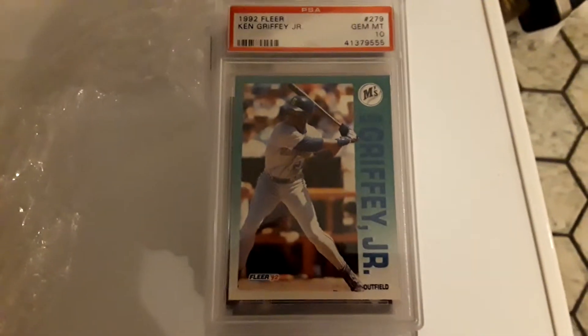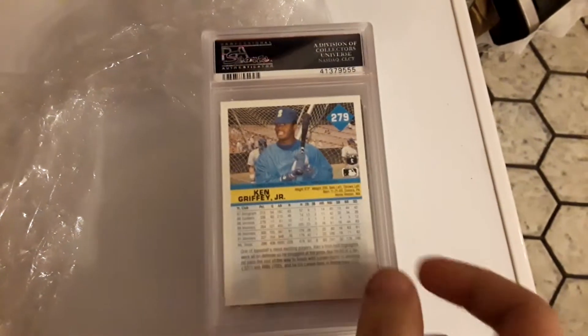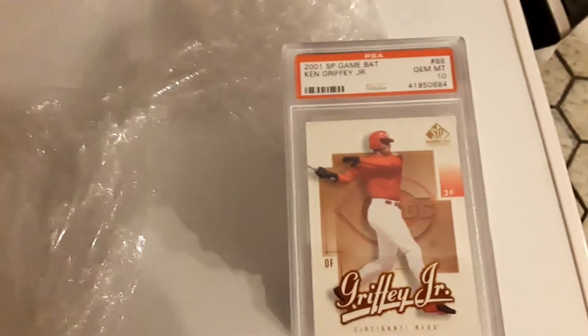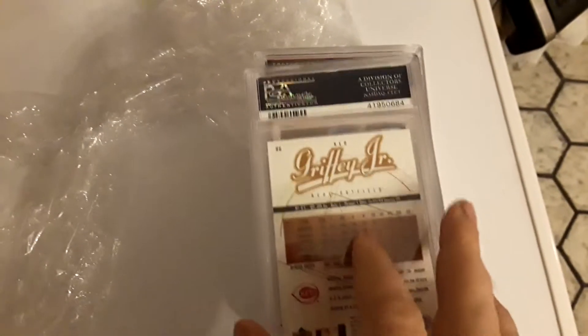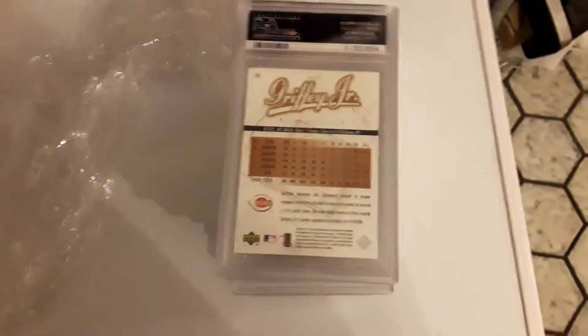1992 Fleer — the base set. And then 2001 SP Game Bat Edition. I believe these were cards where there was a jersey or a bat card in every single pack.